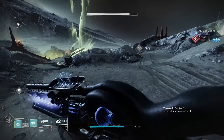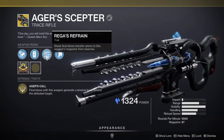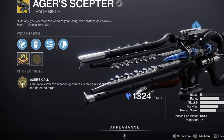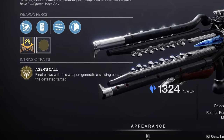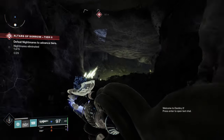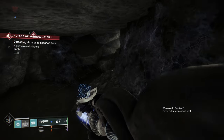I gotta say, I'm having a lot of fun with it and I usually don't like Trace Rifles. The trait is Rega's Refrain — Stasis final blows transfer ammo to this weapon's magazine from reserves — and the intrinsic trait is Ager's Call. Final blows with this weapon generate a slowing burst around the defeated target. Basically, any time you kill an add, it sends out a stasis pulse that first slows and then freezes the enemies. It's an absolute unit when it comes to clearing adds. And it looks like this.